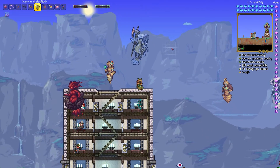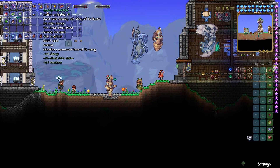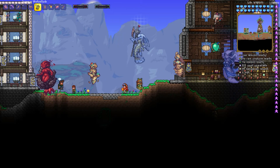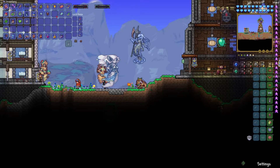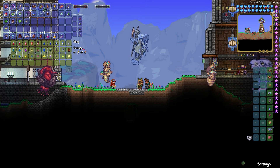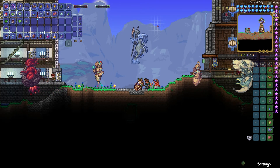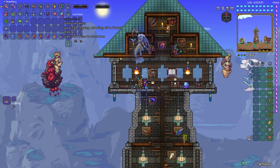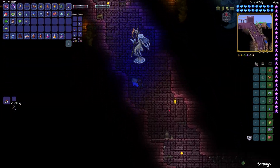I also crafted the Bio Fuselade, which is really loud and funny - it's just a machine gun. We might try that out because it seems pretty good, though I don't believe it pierces, so that's something to consider. We have to go to the dungeon.